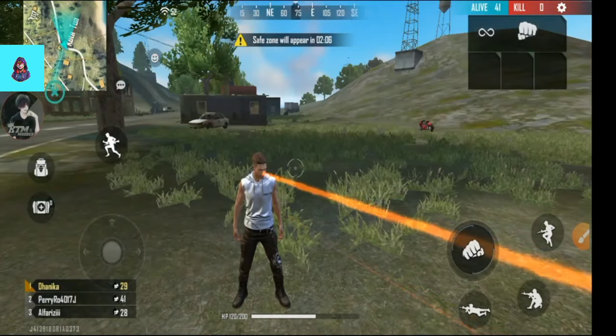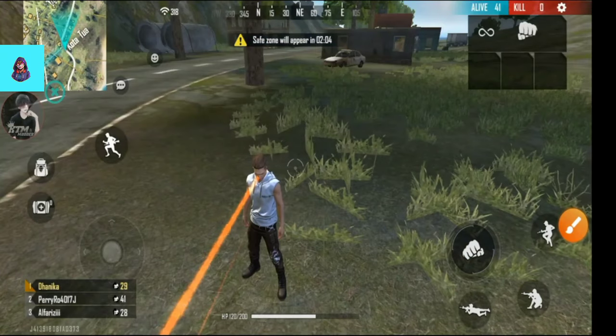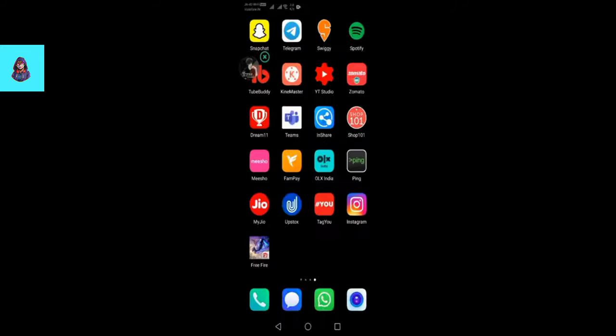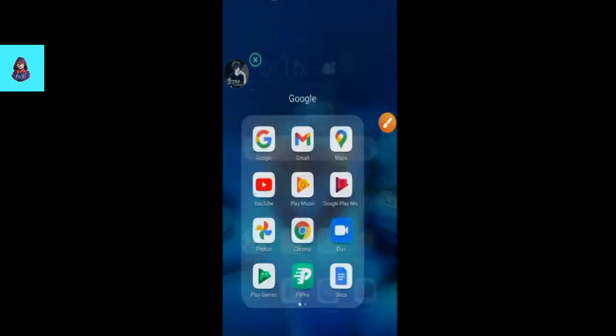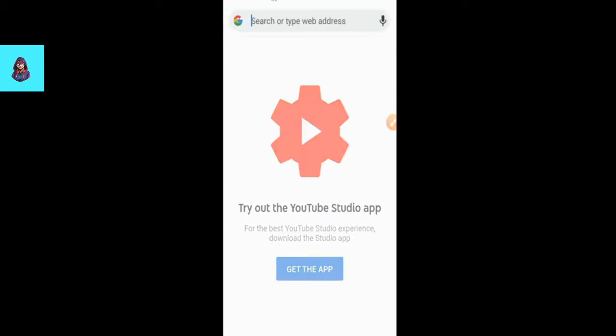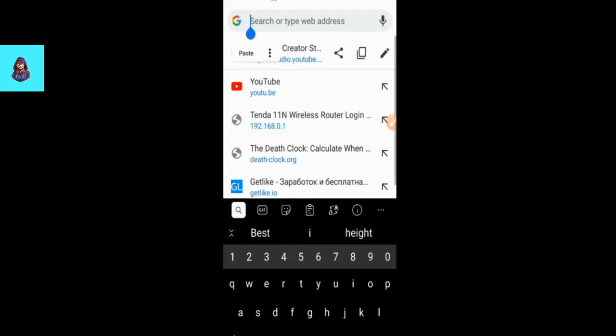Let's get started. I will tell you how to download the application. I have a link for you — go in the description. I will tell you how to open the Chrome browser. After you have the link, you can paste it directly or log in. I will remove the Free Fire application from here. After removing it, I will go to my Chrome browser and search for the link I have given you in the description.